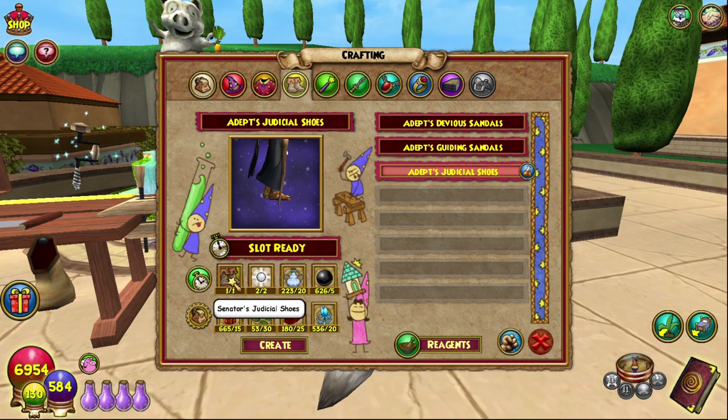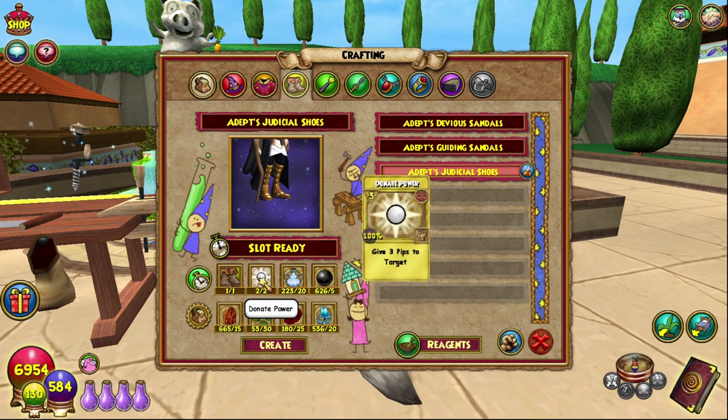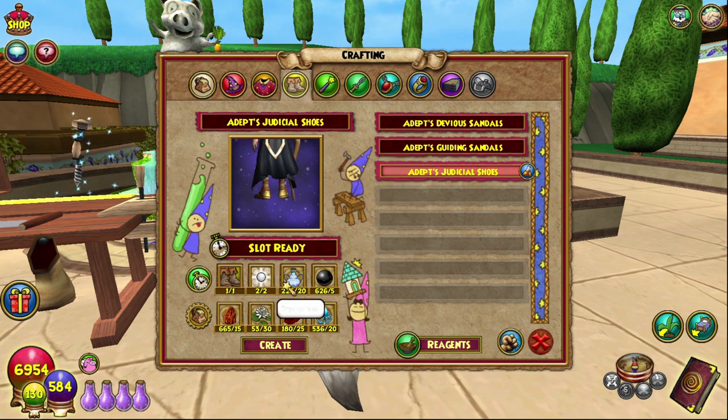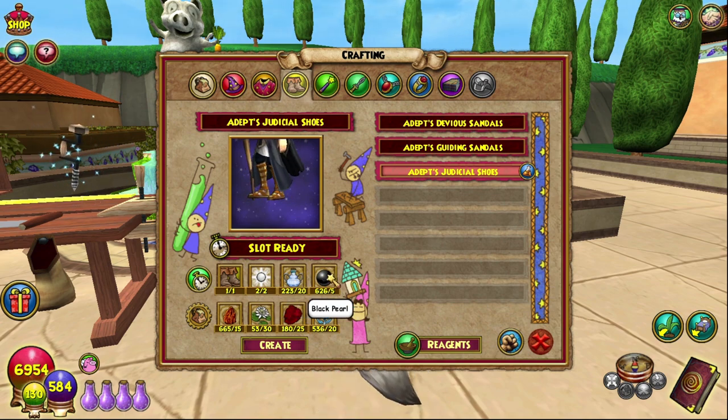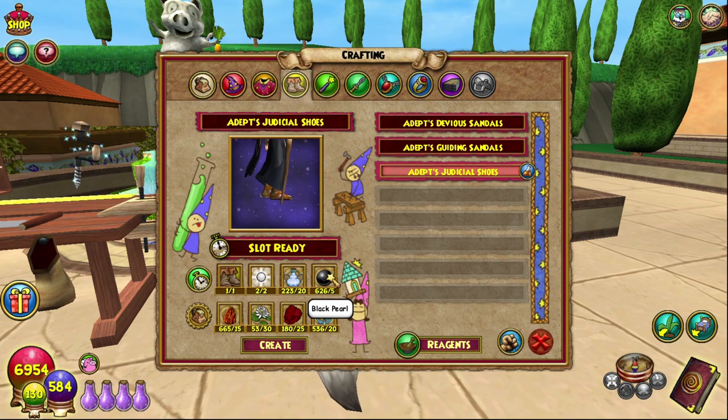We need one pair of Senator's Judicial Shoes, which I recommend farming the first boss in Mount Olympus for. Donate Powers, which you can go and get from the bazaar. And 20 crystal vials, which you can get from the celestial crafting vendor.